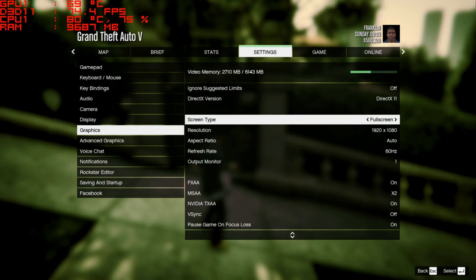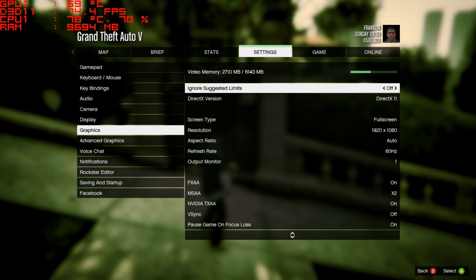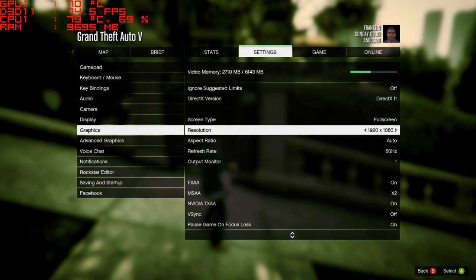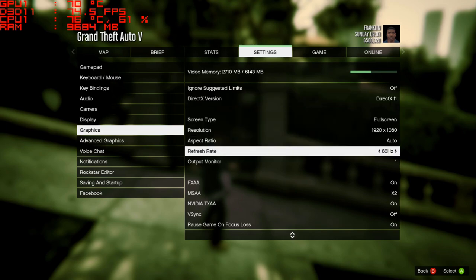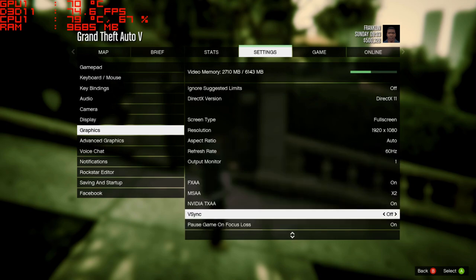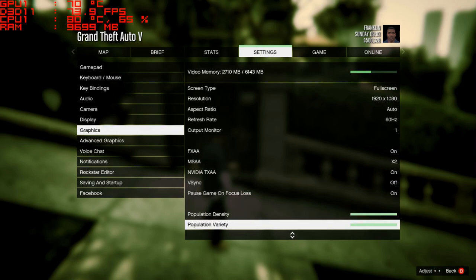Now if we take a look at the settings here, you're going to see that we're running in DirectX 11, full screen at 1080p. The refresh rate of the monitor is 60 hertz. We have FXAA on, and we also have MSAA on with NVIDIA TXAA.